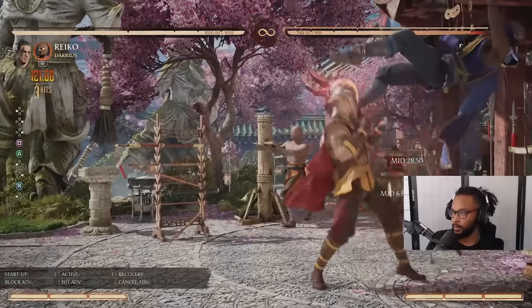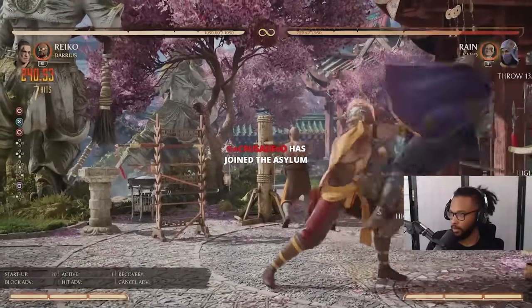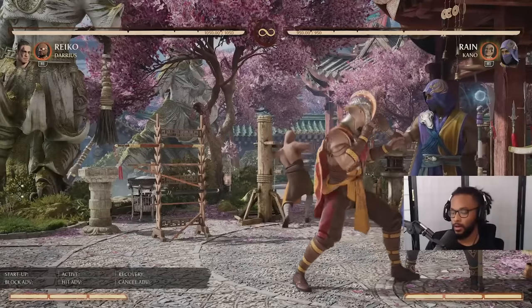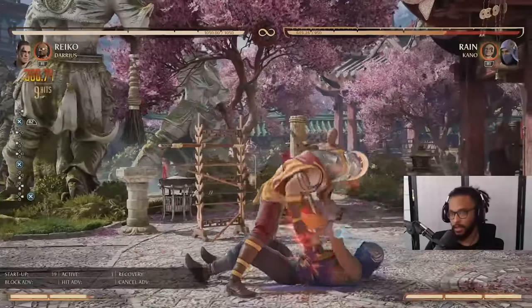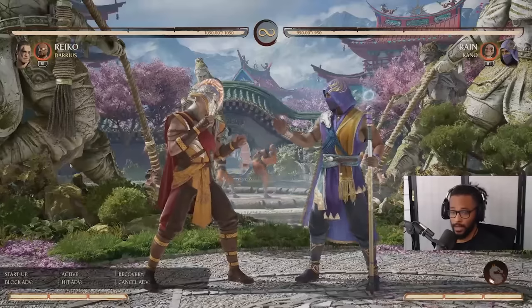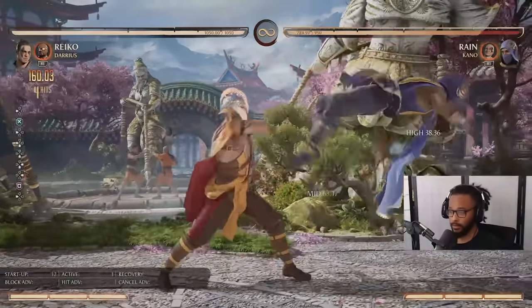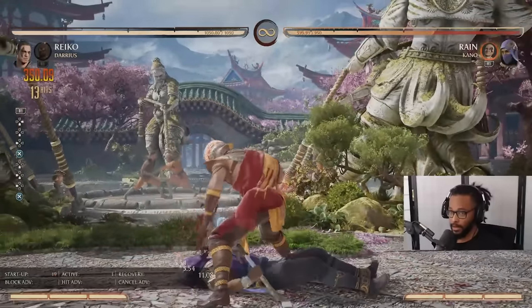Now I'm going to put us in the corner and do his meterless route. If we're going meterless, I like to do four-three-four. The combo starter stays the same — four-three-four into command grab. I can give up the oki for the sake of staying same side. That is 35% meterless with oki. The only downside is you no longer have Darius, so you no longer have that threat of a full combo off command grab.